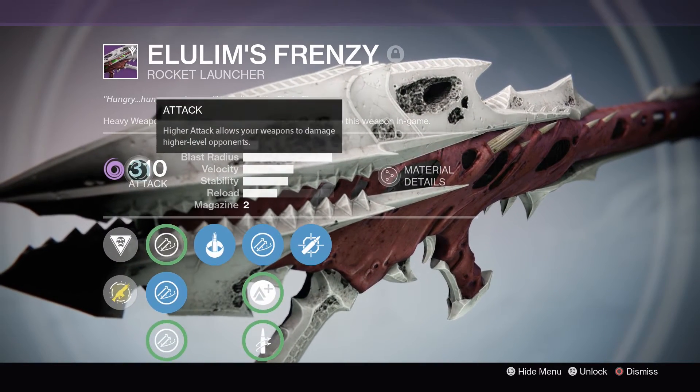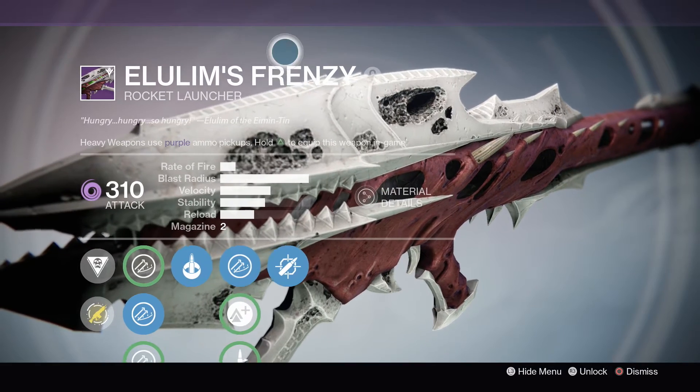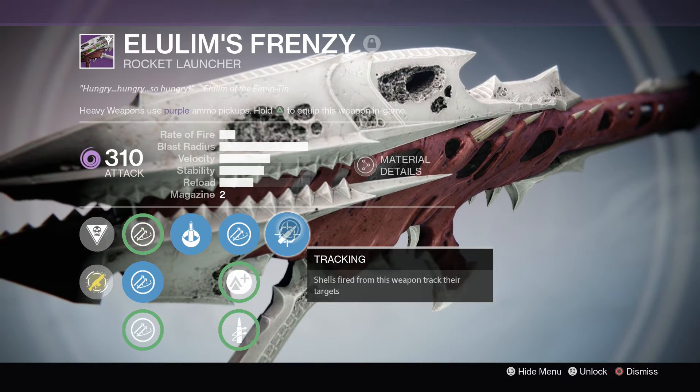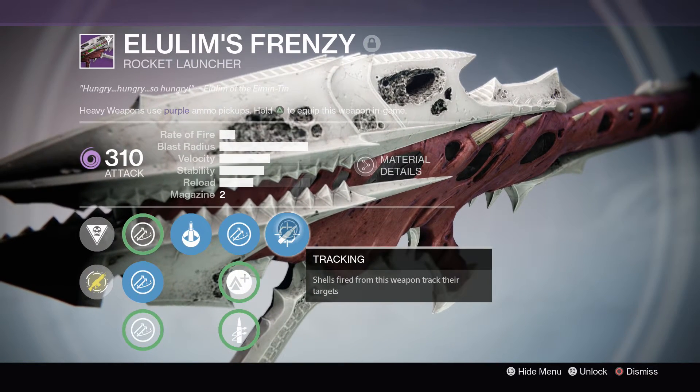I got super lucky on this drop — a .310 Little Limbs Frenzy. This weapon is absolutely amazing because it's already .310, so I'm pretty much set for RPGs, and it has tracking. This is one of my favorite perks for RPGs.